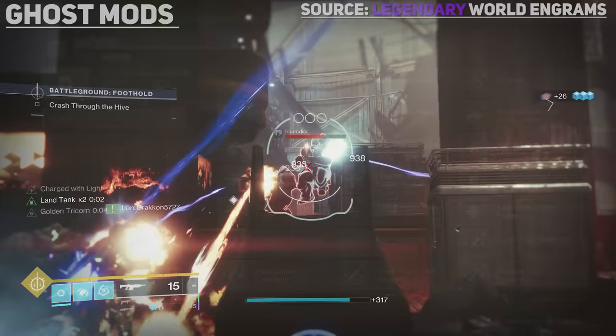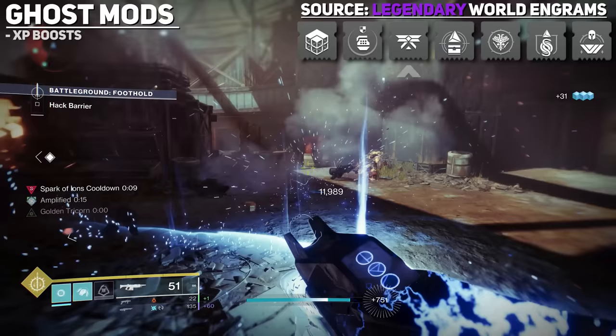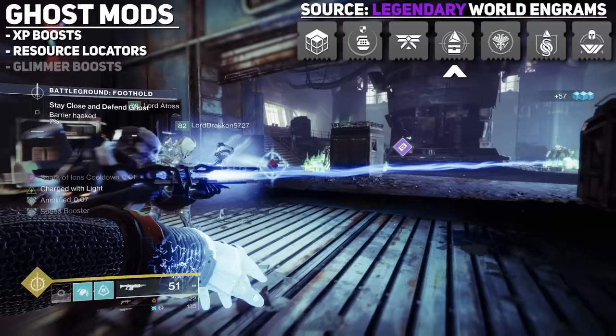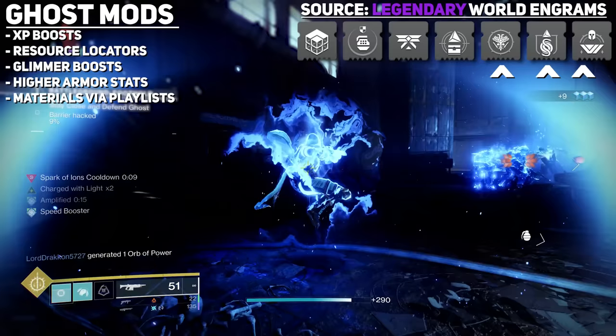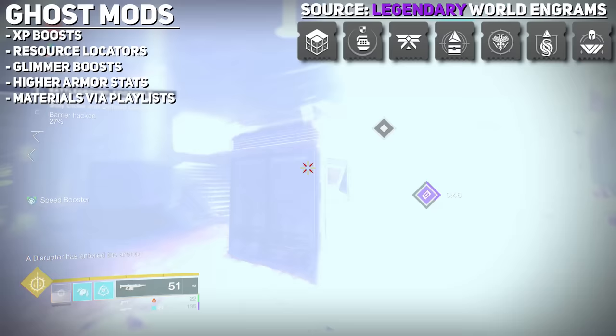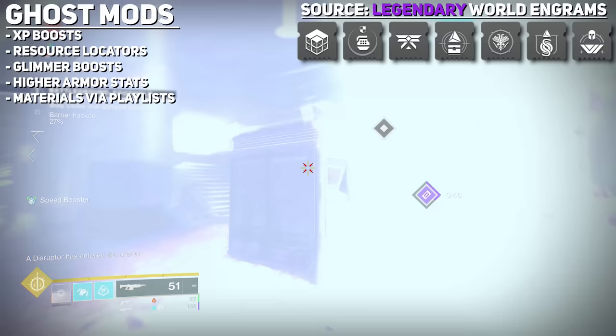Starting with Ghost mods, these offer multiple different benefits including increased XP gains, which are very good at the beginning of a season or when turning in bounties. Most XP mods are unlocked by default. Some help you locate resources and chests on planets, give increased glimmer gains, higher stats on armor, or increased chances of specific materials from specific playlists. Some are unlocked by default, and some are found via Legendary World Engrams.